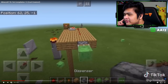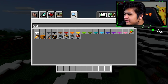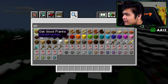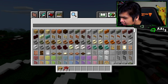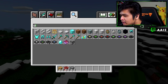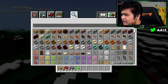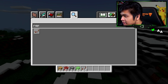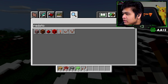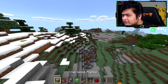It looks like it's literally just a redstone torch, then repeaters. We'll go try and build it right now. We're going to need a platform, TNT, a dispenser, a slime block, repeaters, redstone, and a redstone torch — that's pretty much everything we need.